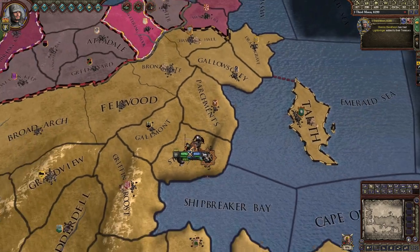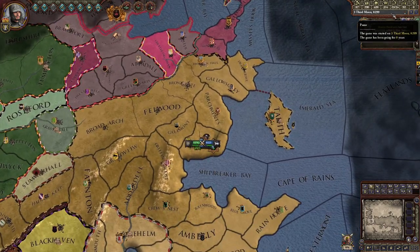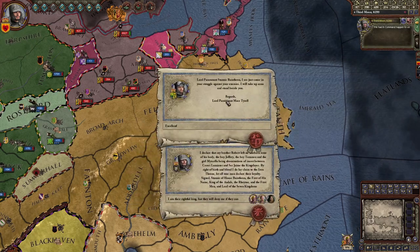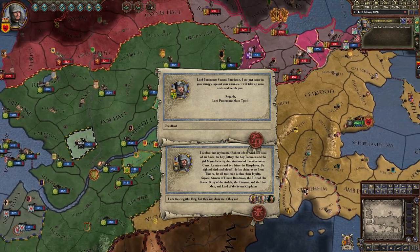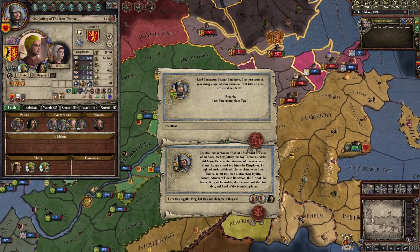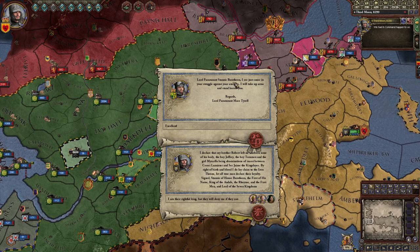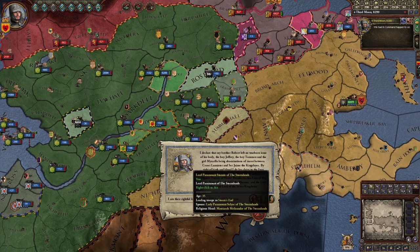Don't worry about this battle — your allies are going to combine with you once you unpause the game. The king of the Reach decides to support me instead of supporting the kingdom, so now I have more support in winning my war. 'Lord Paramount Stannis Baratheon, I see just cause in your struggle against your enemies — I will take up arms and stand beside you.' Excellent.